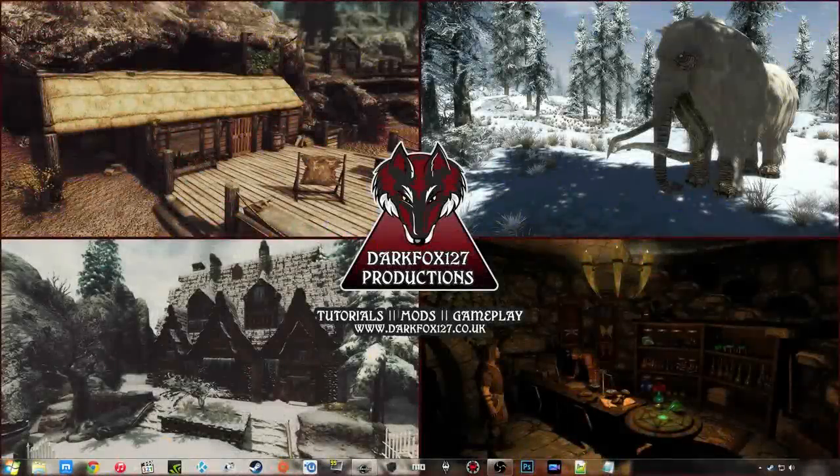Hi, this is DarkFox127 and welcome to another Skyrim Creation Kit tutorial video. Today I'm going to be doing a scripting video covering creating your very own trophy bases. There's something very similar in the Hearthfire DLC where you'll have a small pedestal on the ground, activate it and go through a small list to create trophies — a bear, a goat, anything you really want. Mine will work similarly but you'll also be able to remove the trophy and get back the items you used to create it.